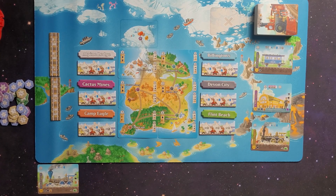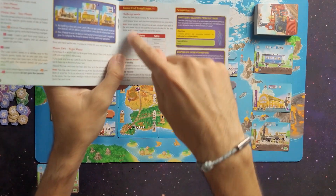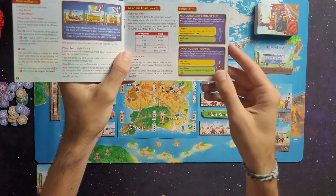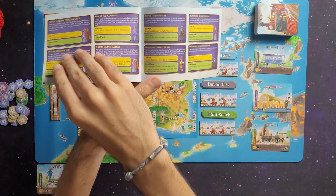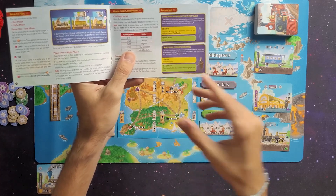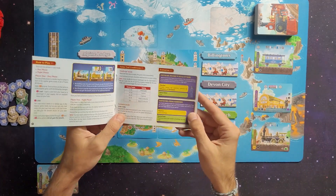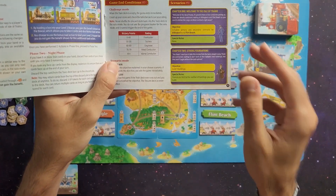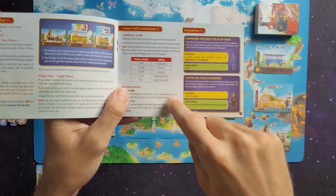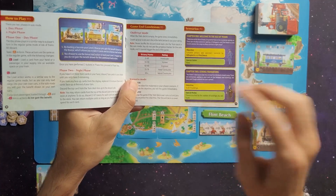We are down here at the table where I have everything set up for a solo playthrough of Isle of Trains. What's cool about the solo mode is there are actually two different solo modes. They have the generic challenge mode, which is the mode I'm gonna be playing today, but they also have scenarios - 10 different scenarios available with extra challenges like building for buildings with special rules. The generic challenge mode has a victory point threshold - depending on the threshold I'm gonna get something.